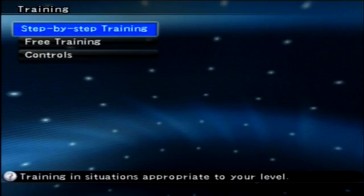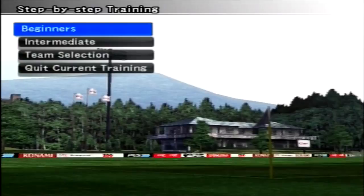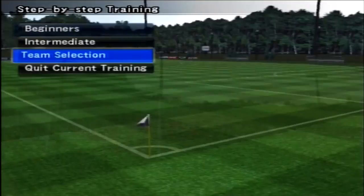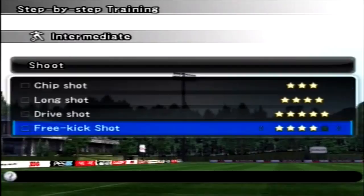You've got training mode making a return — step by step training or free training. It teaches you the basics of the game, and you get this nice little training area with hills or mountains in the background. You can select your team and practice chip shots, long shots, and free kicks with selectable difficulty.